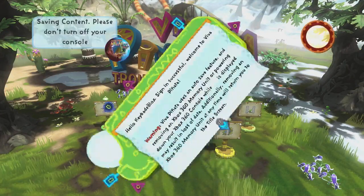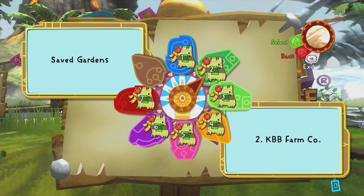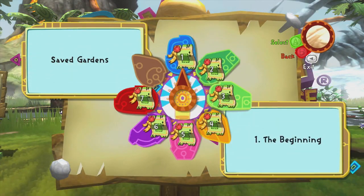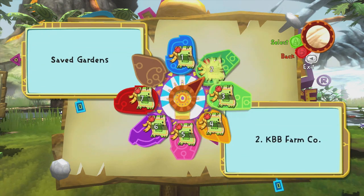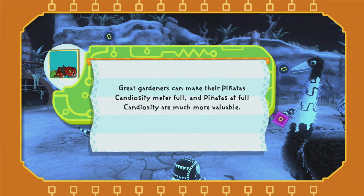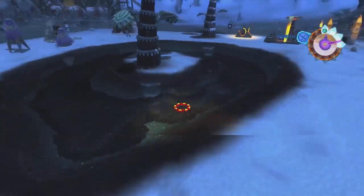Alright, here we are. I've been thinking — last time I said I'd do one of two things: either start a jungle garden, which we definitely need, or make some more progress on Piano Central since it's something different to do. We just made a fairly new garden and got through it pretty quickly with the whole aviary thing — well, almost done with the aviary. I like how it's in the very center of the garden.